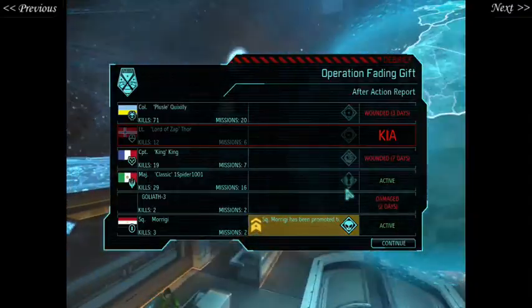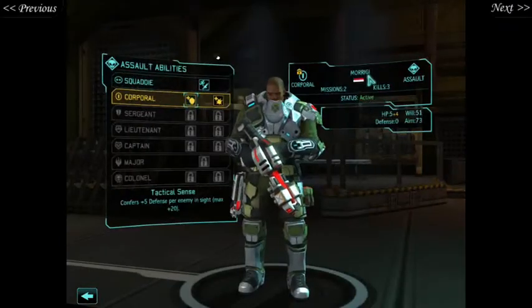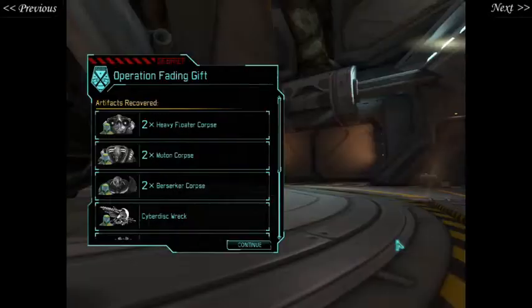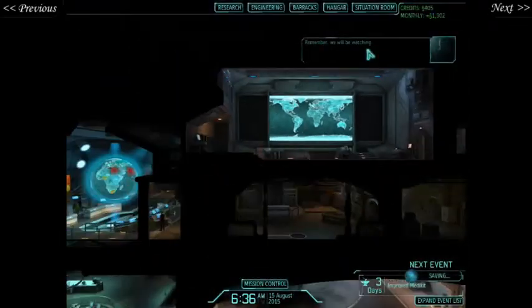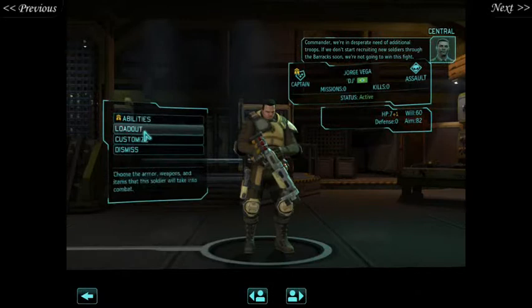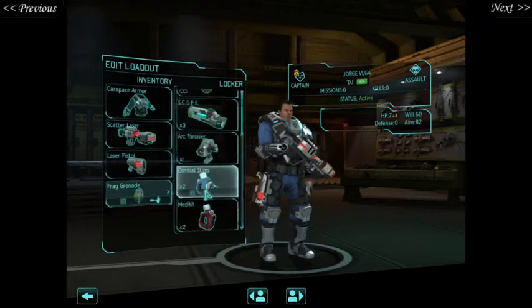Now everyone's in medbay — yay! We do get an extra good dude as a result. Morgary is going to get some tactical sense — it's always good to have sense. We have lots of artifacts and weapon fragments, which is brilliant. We have Captain Vega, who needs a more pronounceable nickname. That combat stim action is brilliant — going to keep that going. Let's give you some abilities. We've got five levels of promotion already: tactical sense, up close and personal, lightning reflexes, flush, rapid fire, bring him on, or close combat specialist.